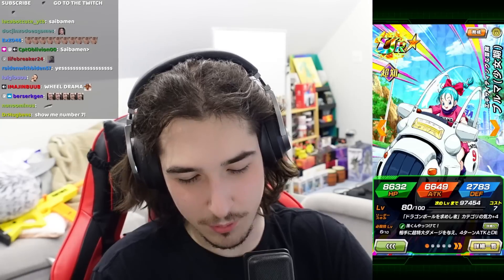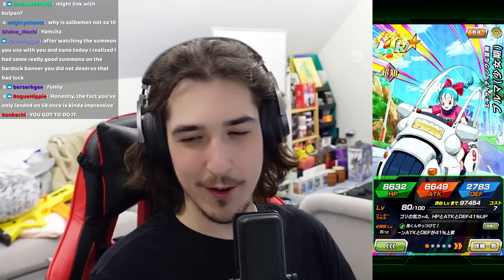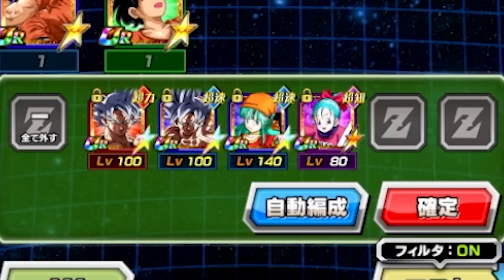Number seven's got Bulma, Yamcha, and Cyberman. It's like every team costs video. I don't think I've ever chosen Bulma. I don't have her farmed up, and that's why I've never really brought her. Why not? Bulma onto the team.